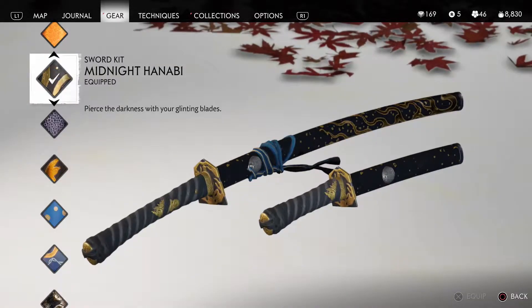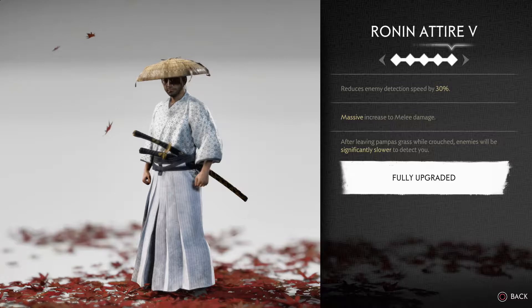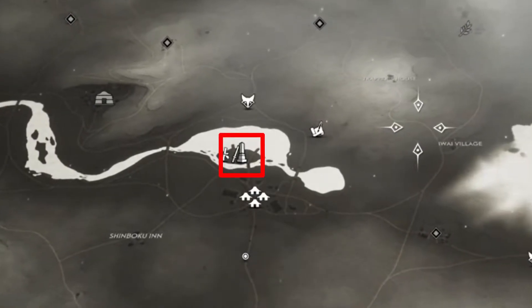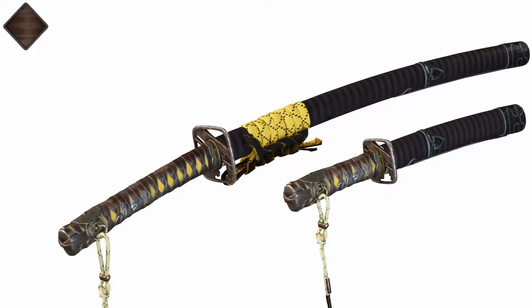For the sword kit, you have a few options. The one I liked the best was Midnight Hanabi because from far away it kind of looks like Samurai Jack's sword. I can't remember where I got it from, but I think it was a Pillar of Honor near Shinbuku Inn. Just use a sword kit that is dark with a yellowish color on the handle.